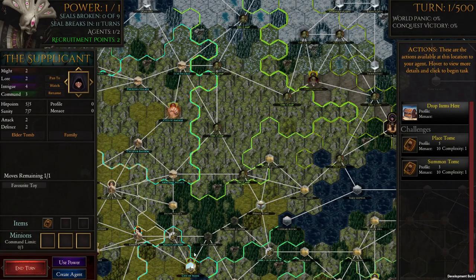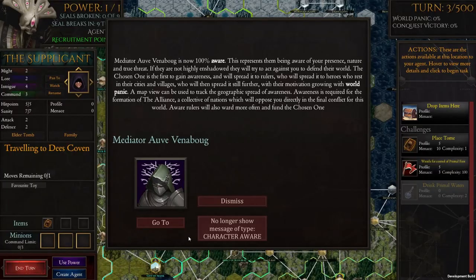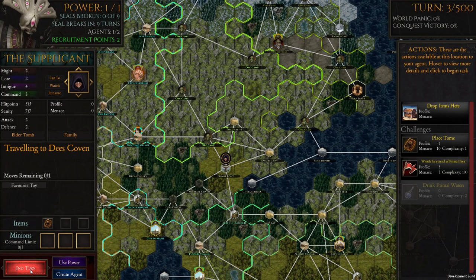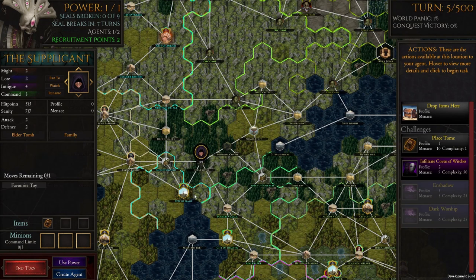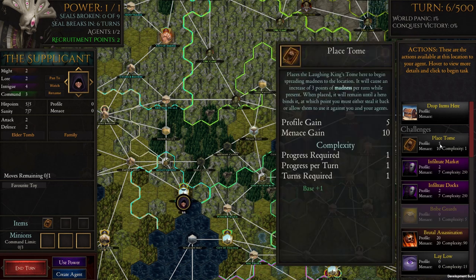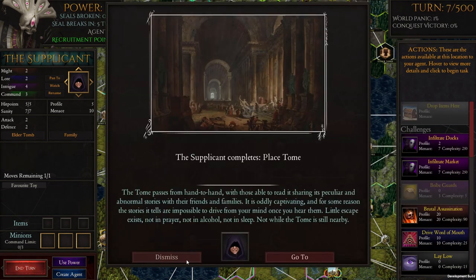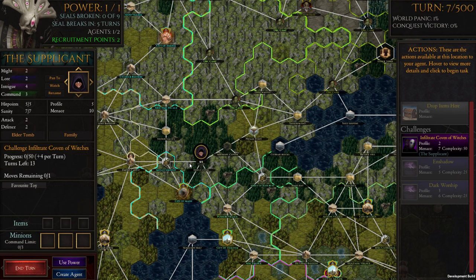Let's move the Supplicant over here and start doing some infiltration of the coven. We'll ignore the Primal Font for now, and ignore that the Mediator is fully aware. We're actually going to quickly drop the tome — because we're playing Easta, we should drop the Laughing King's Tome here — so we'll replace it; takes one turn. Done. Now we'll head back to the coven and start infiltrating. It takes 13 turns — not as quick as if we were using a Supplicant from She Who Will Feast, of course, where you'd increase that Intrigue stat.